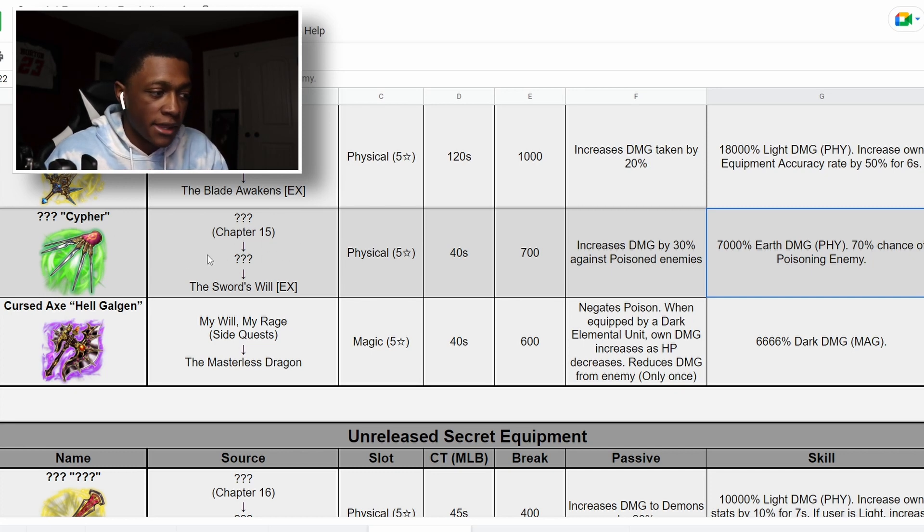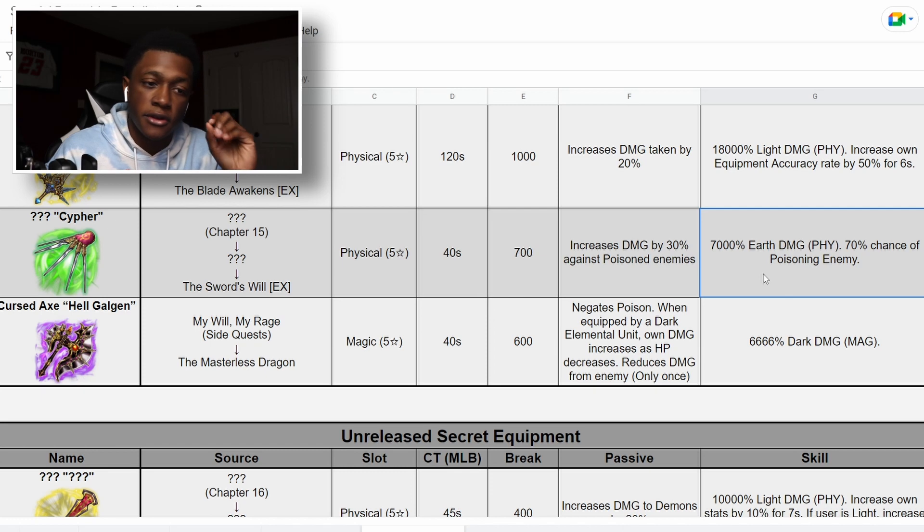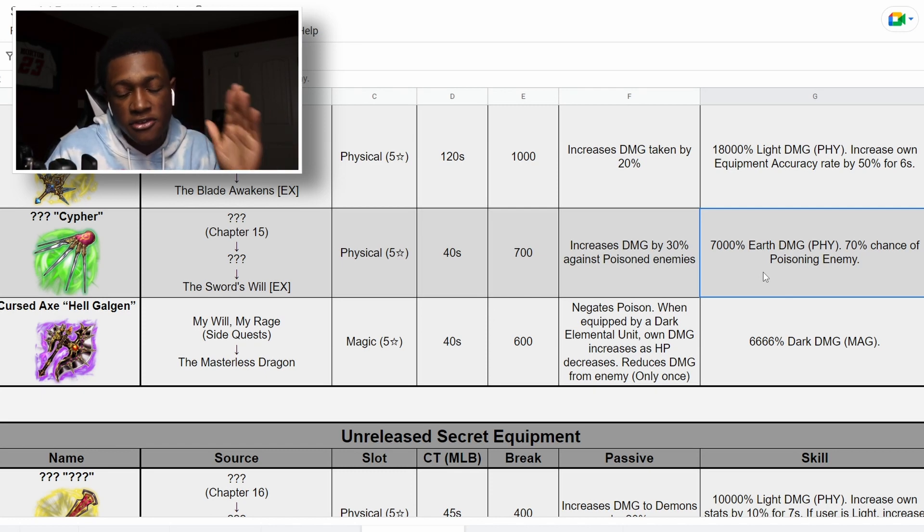You can grind for this equipment in Chapter 15 with the Sword's Wheels quest — you have to have Raids in your party. This is a 5-star physical equipment: CT 40 seconds, Break 700, and increases damage by 30% against poisoned enemies. Then it deals 7,000 earth damage physical, with a 70% chance of poisoning the enemy.